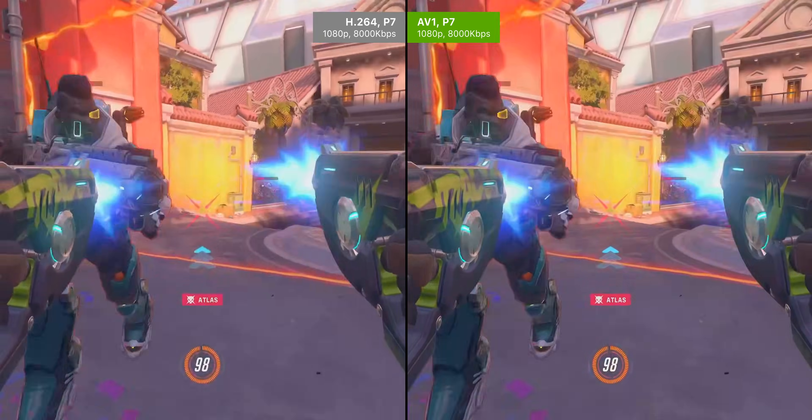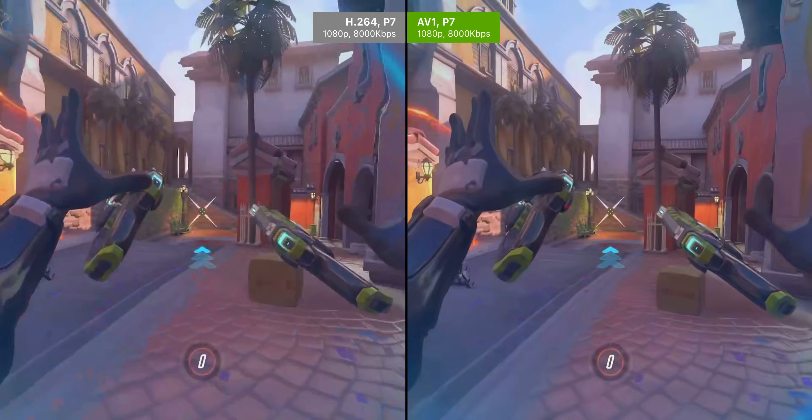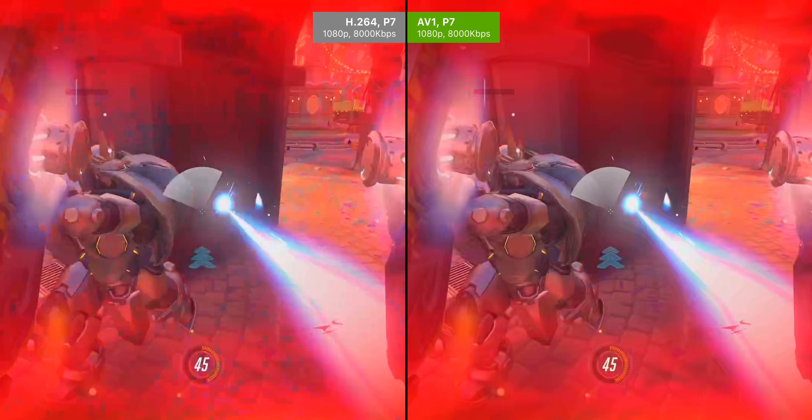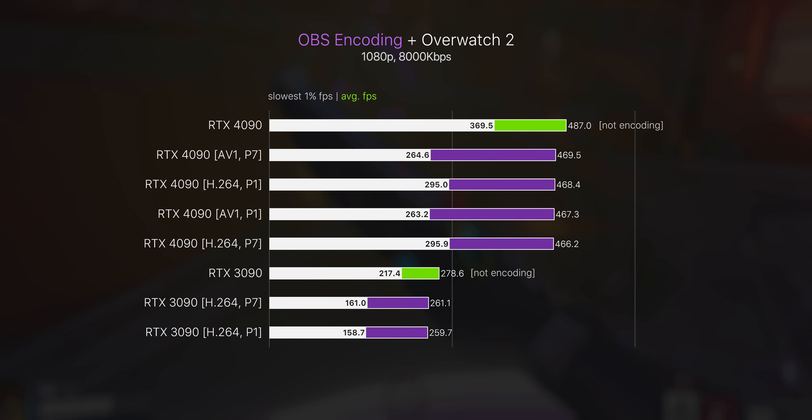If you feed H.264 enough bitrate and use the highest quality preset — P7 — it can look pretty good, but AV1 still looks a lot better. Even with a high quality preset, H.264 can still be prone to blocking and square compression, but I just never saw that at all on AV1. In terms of performance, how much frame rate we lose when encoding with either preset — results aren't too conclusive. There seems to be about the same drop-off in frame rate between the two, and similar to the previous NVENC setup on the 3090. Same performance drop-off at higher quality seems a pretty fair trade.